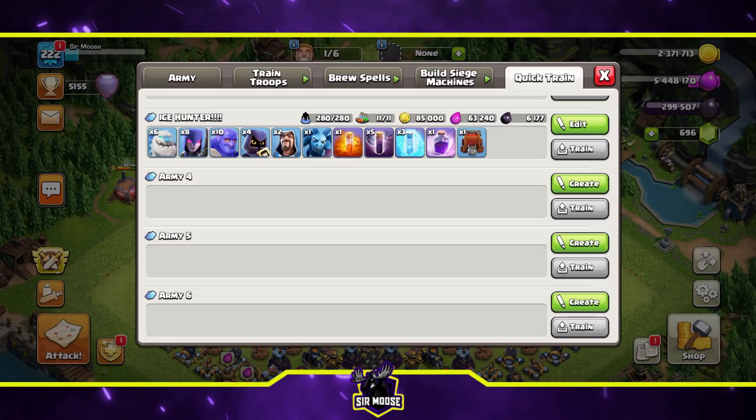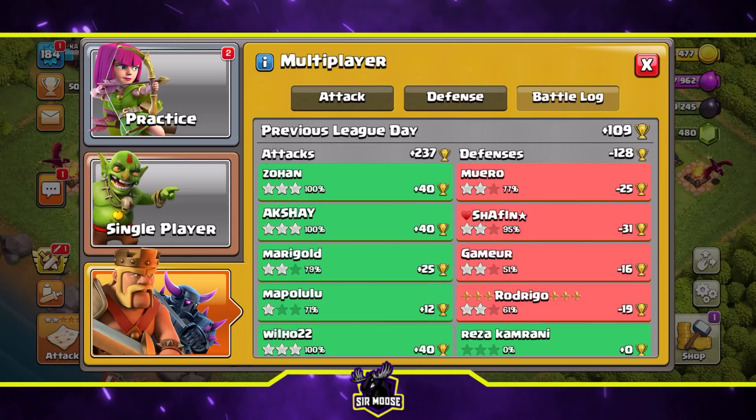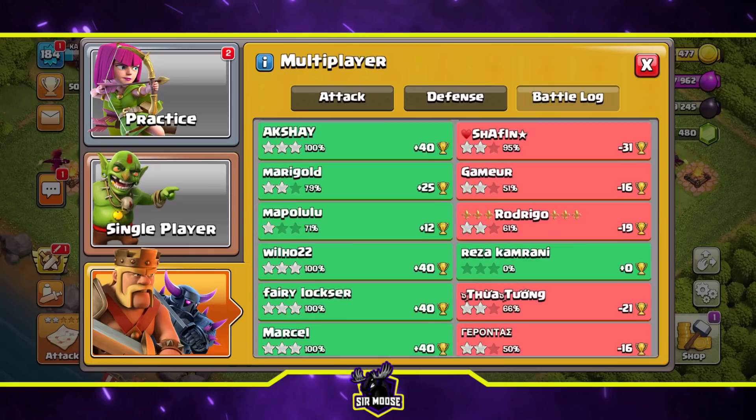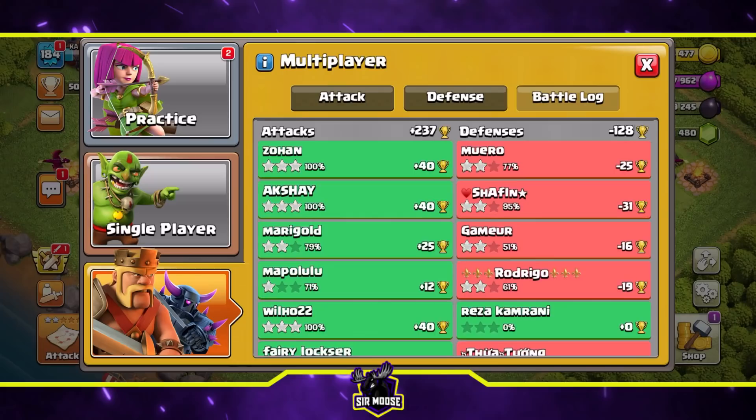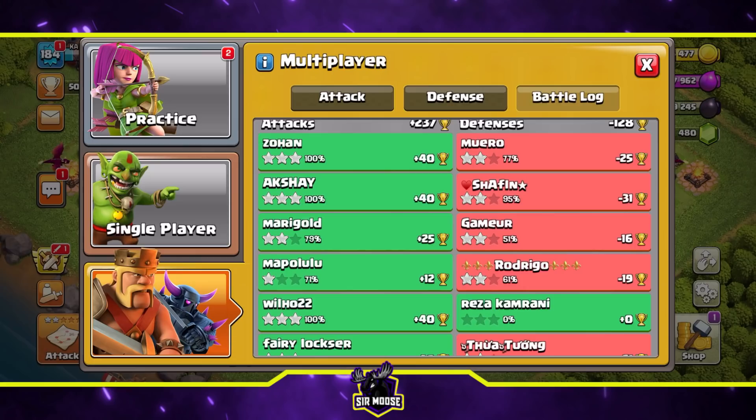Let me show you my attack log for the day. I only managed seven attacks before I fell asleep. I had five three-stars using this strategy - one one-star, I just had a bad time on that attack. Five out of seven three-stars is really really good for me.